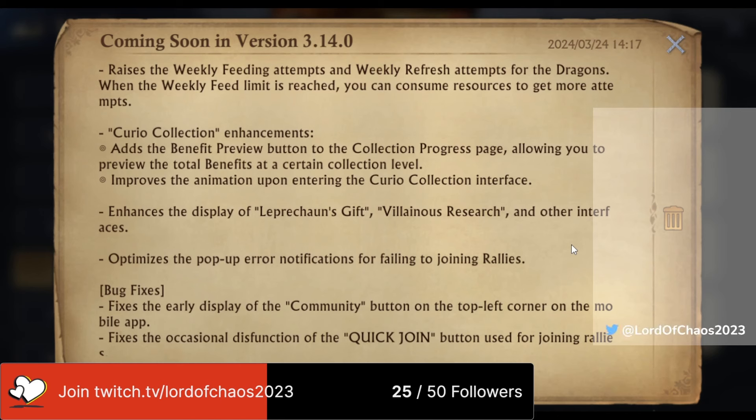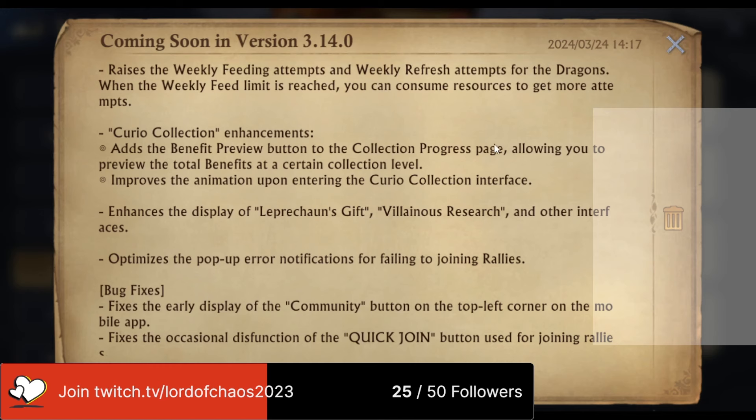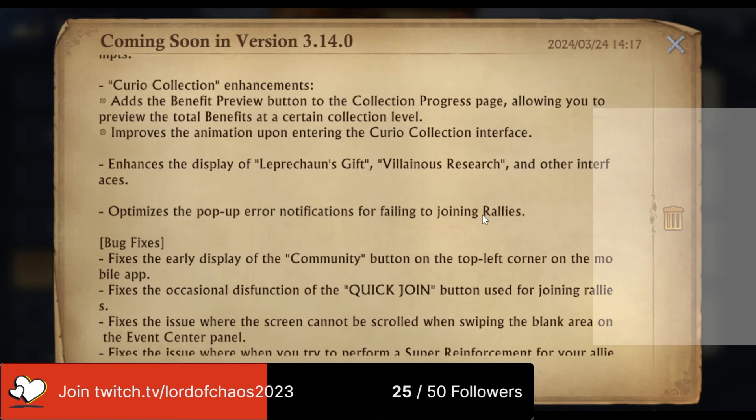Next, they're raising the weekly feeding attempts for the dragons. As a free-to-play player I guess I should be happy about this, as I'm going to be spending gold to feed my dragon on more occasions — not. For low spenders or big spenders it might be beneficial to get your dragons up. There's still no mention in this mail of when Dark Ember is going to become freely available to everyone, but I'm guessing this part of the update has something to do with that as well.